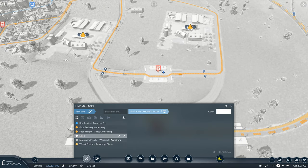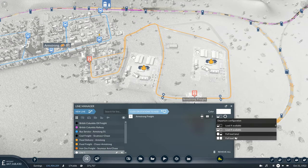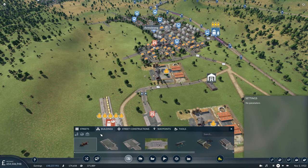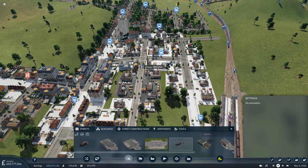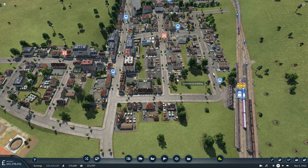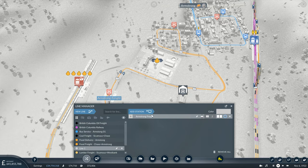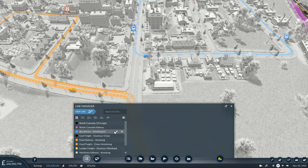The last thing we're going to want to set up now is a delivery line for the machinery itself. We're going to go from Armstrong Freight, but we haven't got an unload point yet, so we need to build one of those in Armstrong. I think if we have it on this little side street here, that gives us a decent enough coverage and also keeps it out of the way of our bus lines. So we can return to the line manager, add that station in, and name it — Machinery Delivery for Armstrong.